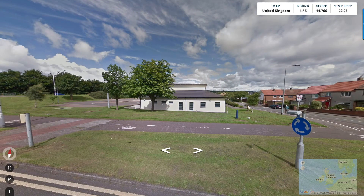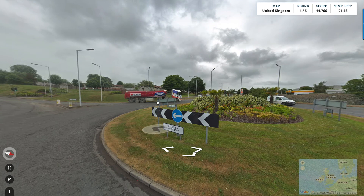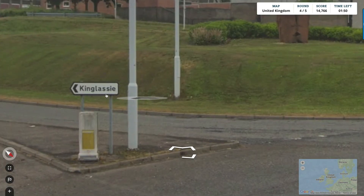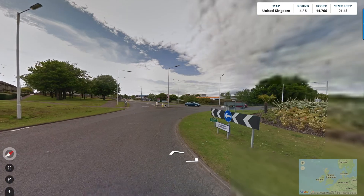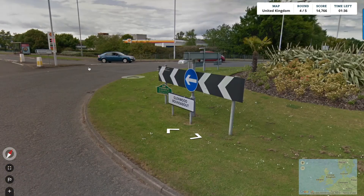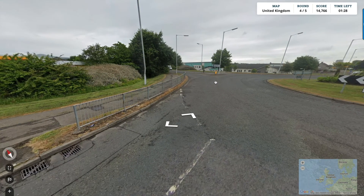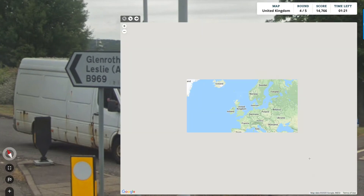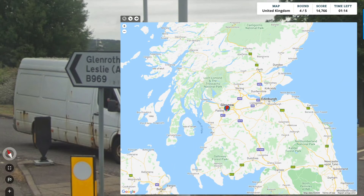We're coming to a main roundabout now - this should help. We're at the Glenwood Roundabout. There's a truck here with the Scottish flag on it, so that should help. 'Kinglassie' is probably a neighborhood of this city - this looks like a big city, so now I'm thinking more like Glasgow. There's a partnership with Jasmine Indian Restaurant. No big signs, no real direction winners here. Glenrothes - where is Glenrothes? I have a feeling we're in Glasgow so I'm going to put that down.